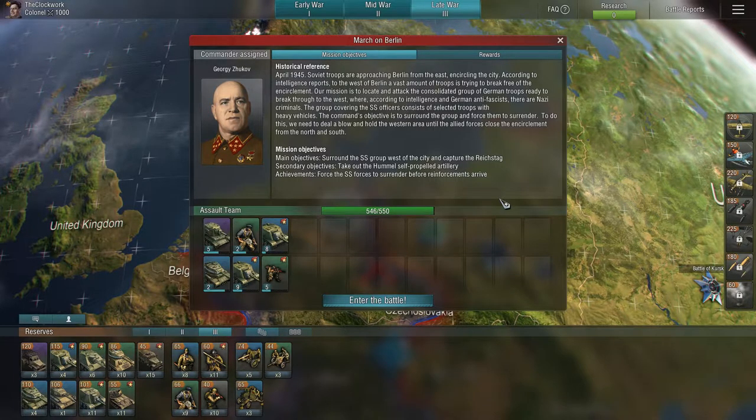April 1945 — Soviet troops are approaching Berlin from the east, encircling the city. According to intelligence reports, to the west of Berlin a vast amount of troops is trying to break free of the encirclement. Our mission is to locate and attack the consolidated group of German troops ready to break through to the west, where, according to intelligence and German antifascists, there are Nazi criminals. The group covering the SS officers consists of elite troops with heavy vehicles. The command's objective is to surround the group and force them to surrender. To do this we need to deal a blow and hold the western area until the allied forces close the encirclement from the north and south. So: surround the SS group west of the city, capture the Reichstag, take out the Hummel, and force the SS forces to surrender before reinforcements arrive.